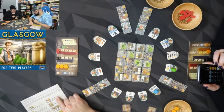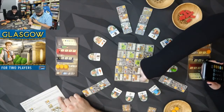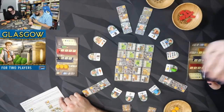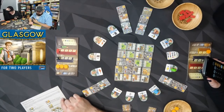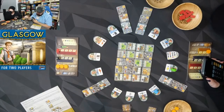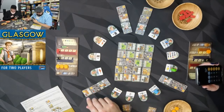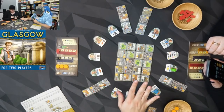Tenements: I have two. It's plus three VP for each tenement that is orthogonally adjacent to another tenement. You're going to get three points for this one, three points for this one — you score each other. Another six for that. Landmarks we already did.